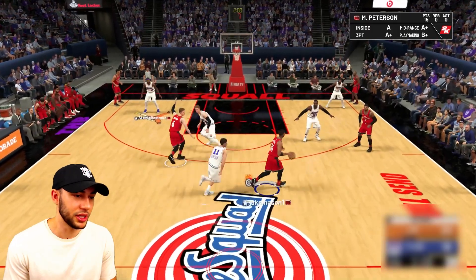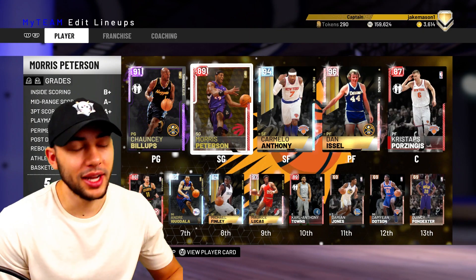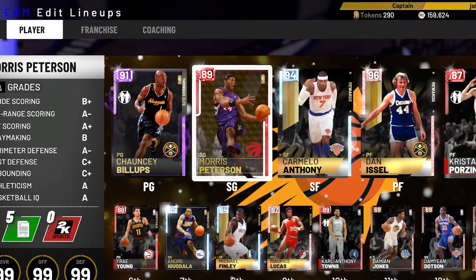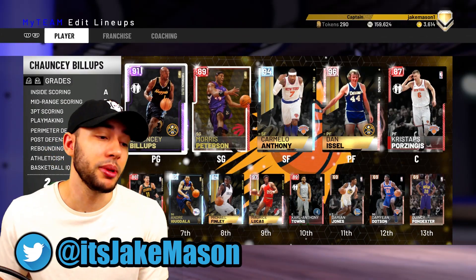We got a little bit more of this takeover badge left, we're gonna use it. What is up you guys, today we are back here with another video and today in our lineup we got this new Ruby Morris Peterson. If you guys have used his Emerald reward card, you guys know that his release is extremely money.